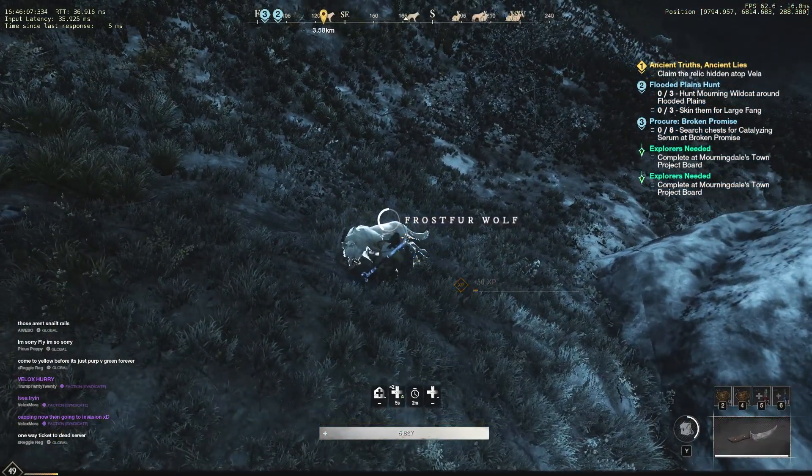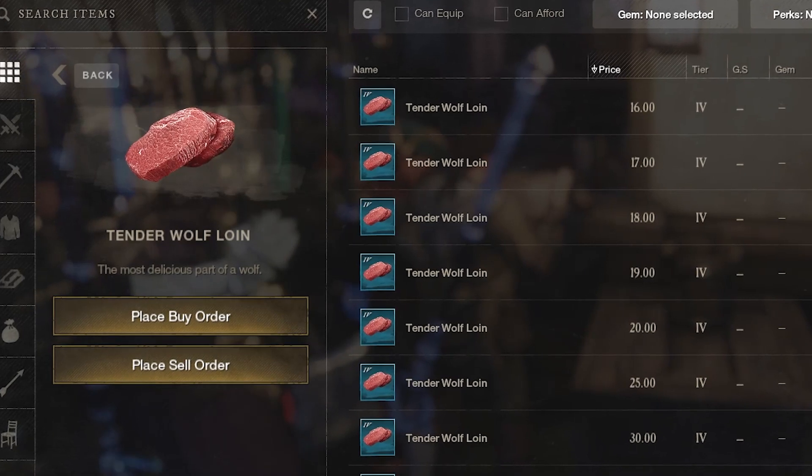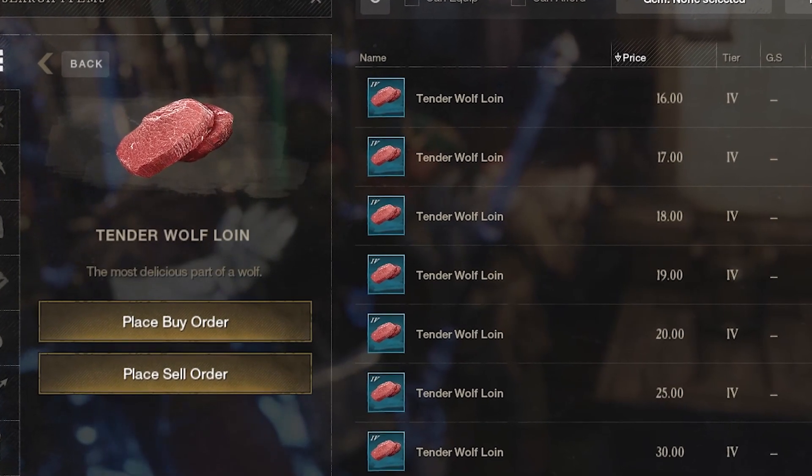You're also going to find a good amount of wolves in this area, from which you can get tender wolf loins. It's not a certainty that you're going to get them, so it's up to you whether you want to farm the wolves or not — but if you do find tender wolf loins, they sell for a ton of money on the market. Also, if you're a high enough level, there's a boss in the center of all these life jewels that I'd recommend trying to farm for legendary items.